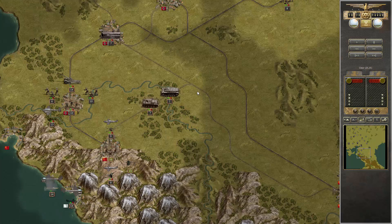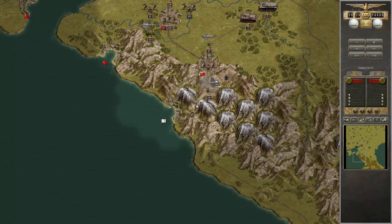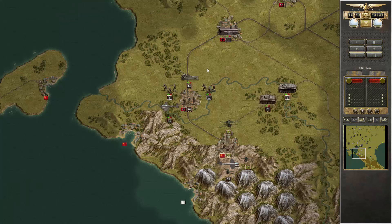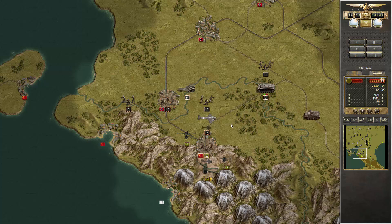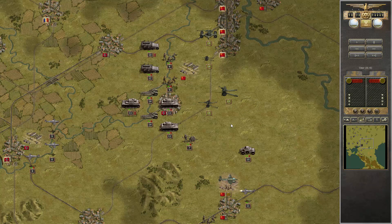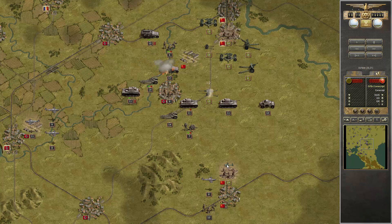This time our trap worked. The fleet is gone, and now we can use our level bombers to break this resistance point in the mountains. It's always very annoying if they reinforce here. Unfortunately this bomber is not very expensive.